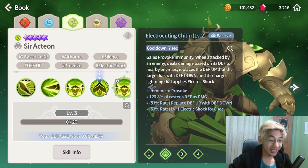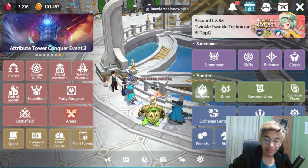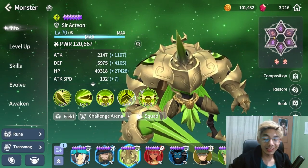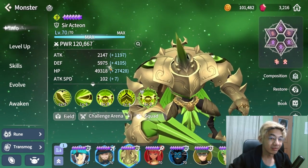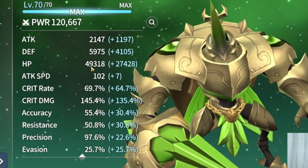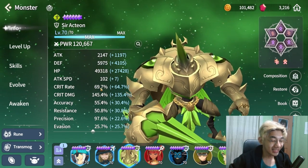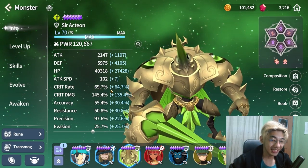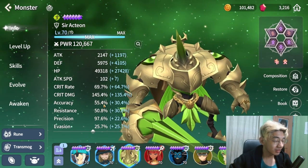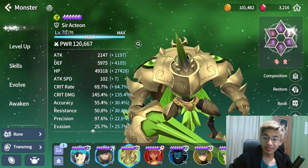Now let's check out my build. He's running Rage and Blade runes. His defense is 5,900 with 49k HP, so very tanky. He has 69 percent crit rate — nice — and 145 percent crit damage. Accuracy is at 55 percent, which is not bad but he probably needs more. Resistance is at 50 percent.